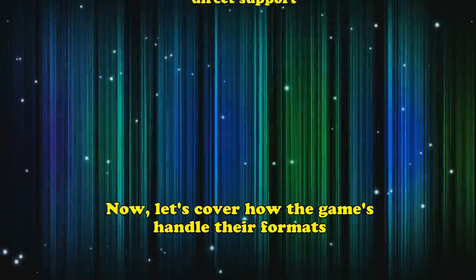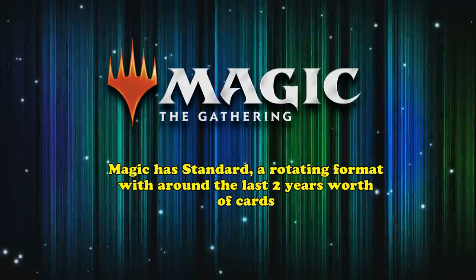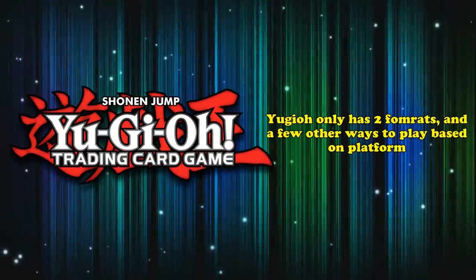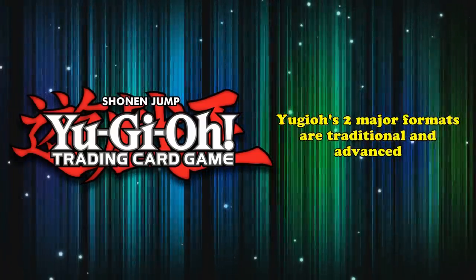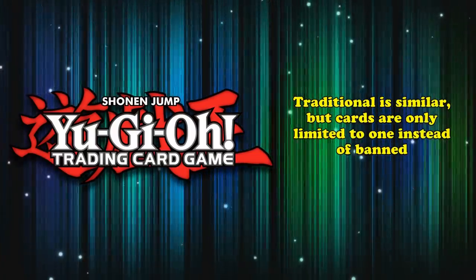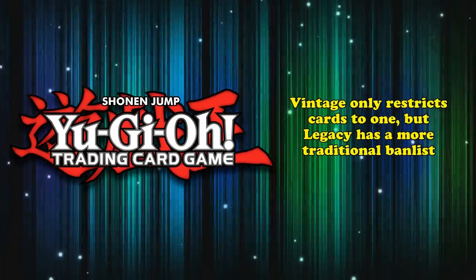Next, let's cover how the games handle their formats. Magic has a ton of formats, and most of them receive quite a bit of official support. Magic has Standard, a rotating format of the last two years' worth of cards, then a series of several formats that have more and more cards in them, starting from a certain set. Yu-Gi-Oh! on the other hand only has two formats. Yu-Gi-Oh!'s two major formats are Traditional and Advanced. Advanced is what most people think of, and you can play any cards that have ever been printed that aren't on the ban list. Traditional is similar, but cards are only limited to one rather than being banned. Traditional is analogous to Vintage in Magic, and Advanced is basically the same as Legacy.